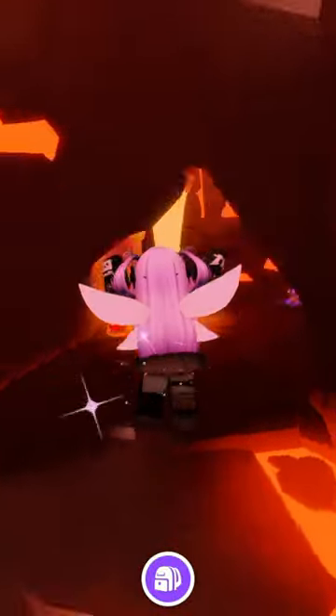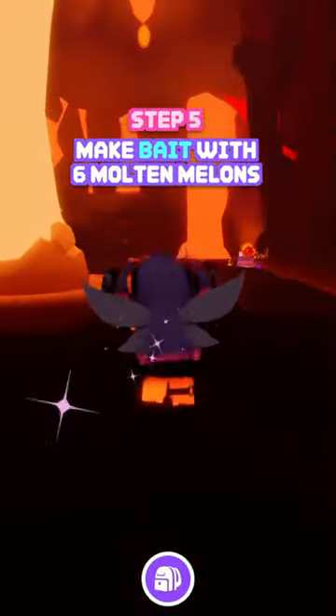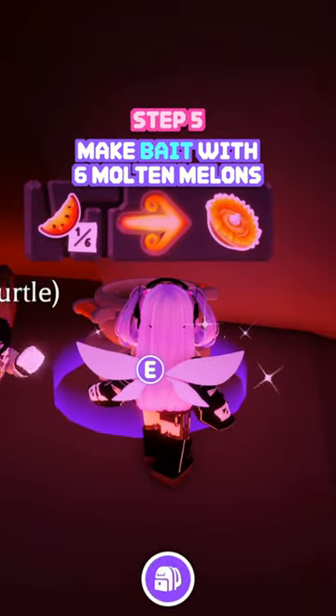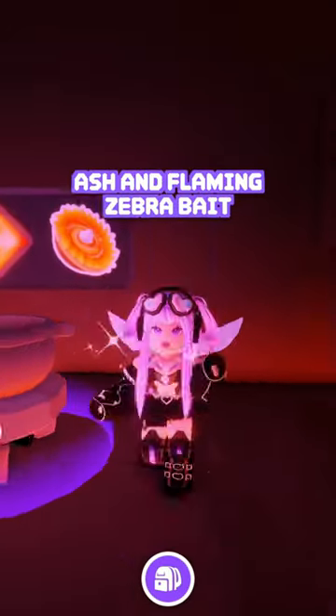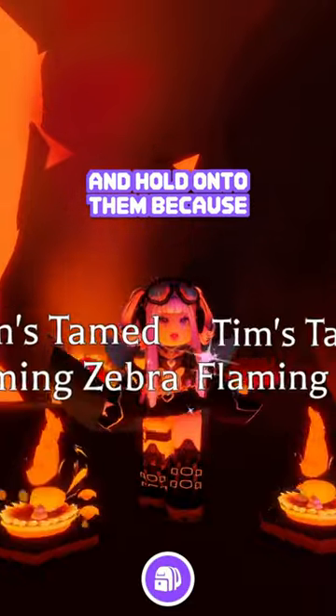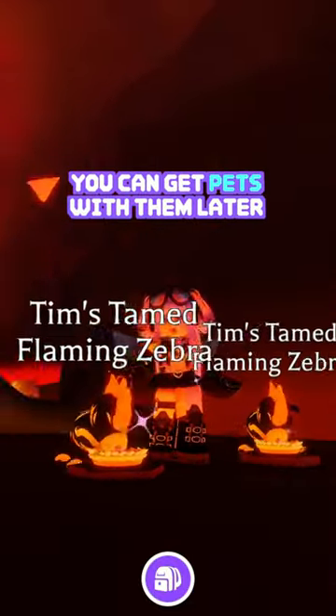You can jump on this mushroom if you want, make a balance. You will see another cauldron in the cave. I only have one, but if you have six melons, you can make a flaming zebra bait. You can only get the ash and flaming zebra bait until the 14th of September, so get as many as you can and hold onto them because you'll be able to get pets with them later.